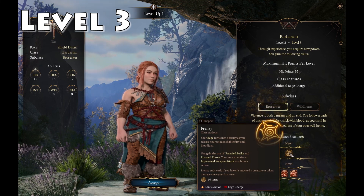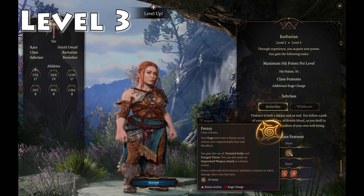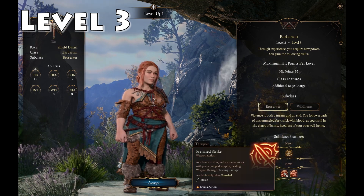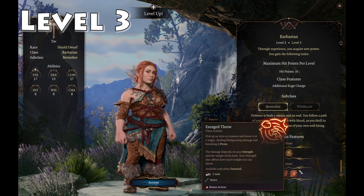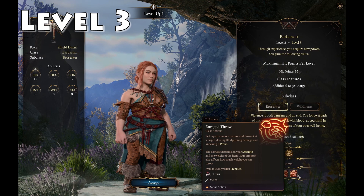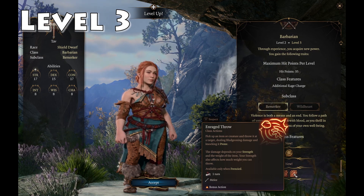With Berserker you gain the use of Frenzied Strike and Enraged Throw. You can also make an improvised weapon strike as a bonus action — it's basically an upgraded rage. Frenzied Strike lets you make a melee attack as a bonus action. Enraged Throw lets you pick up an item or creature and throw it at a target, dealing bludgeoning damage and knocking it prone. It's kind of a Hulk smash build.